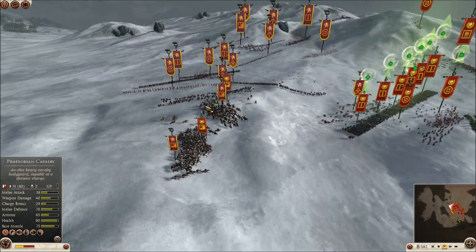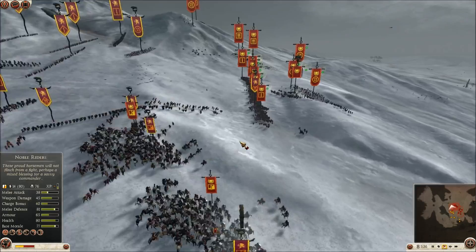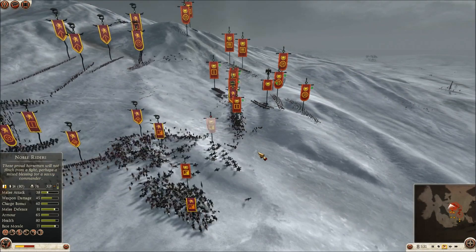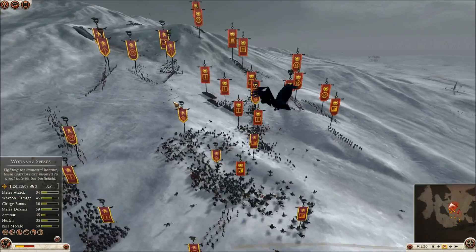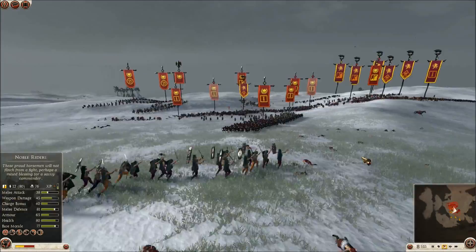A nice charge off there on the Praetorian Cav — I'm going to take some losses here. One thing you don't really want to do is attack Legionnaires from the front. They are extremely effective from the front — maybe not as effective as a Pike unit or a Hoplite unit — but you definitely don't want to attack them from the front if you can avoid it. So I'm going to shift my units over to one side, make them face one direction, and keep some of my other units like my Berserkers over here to attack from the flank. If I can get them facing multiple directions, they're going to be in a lot of trouble.